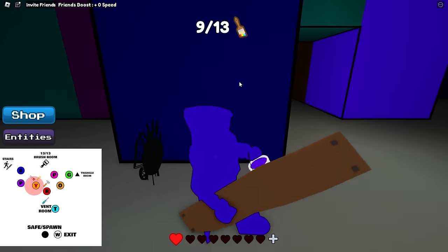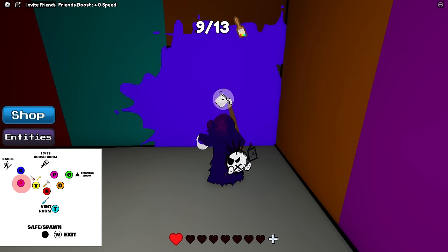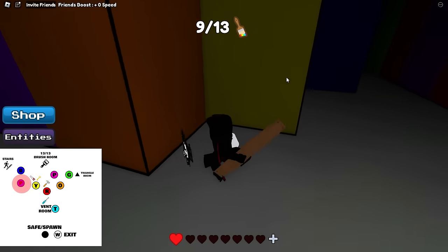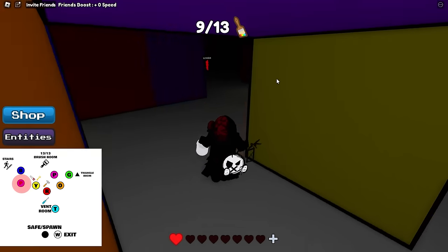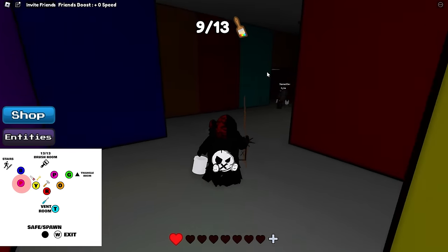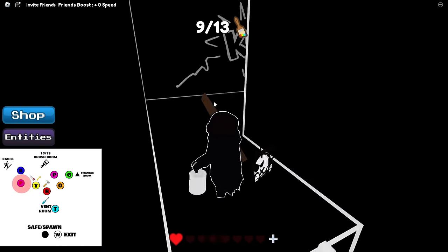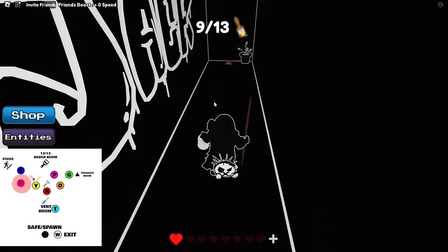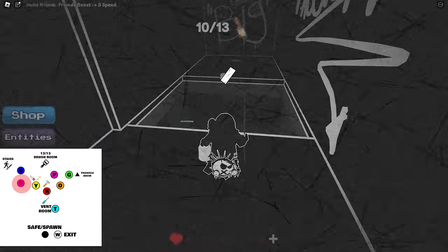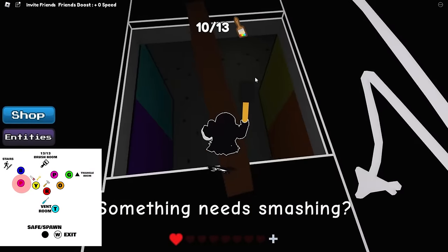For purple: go kind of left, then left again, and you'll see this little entrance. You can go right — that's where blue was with the stairs. Come through here and to your right you'll see the purple room. Another way for clarity coming out of yellow room: just go right, go straight, and the purple room is right there. Enter here, go up the ladder. Make sure you get the paintbrush — it's kind of off to the side. Click on this thing to make the bridge and grab the hammer.